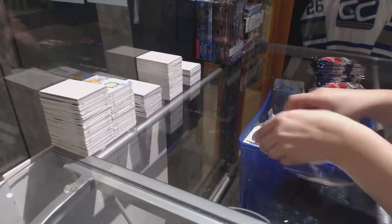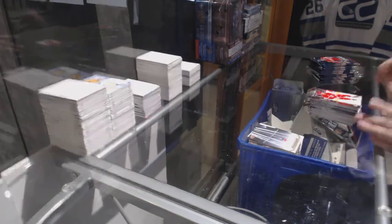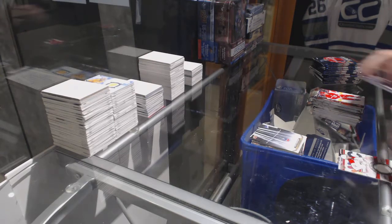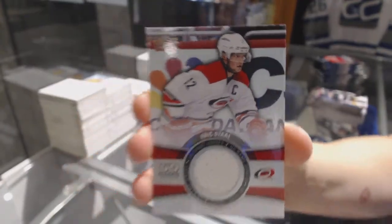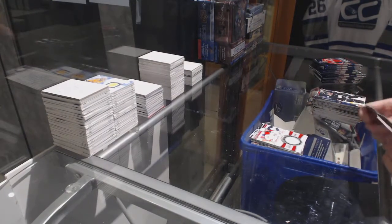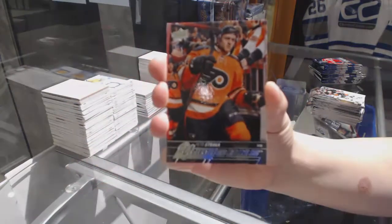Portraits of Dylan Larkin. Ryan Johansson canvas. We've got a game jersey of Eric Stahl. Young Guns for the Philadelphia Flyers — Peter Stracca.